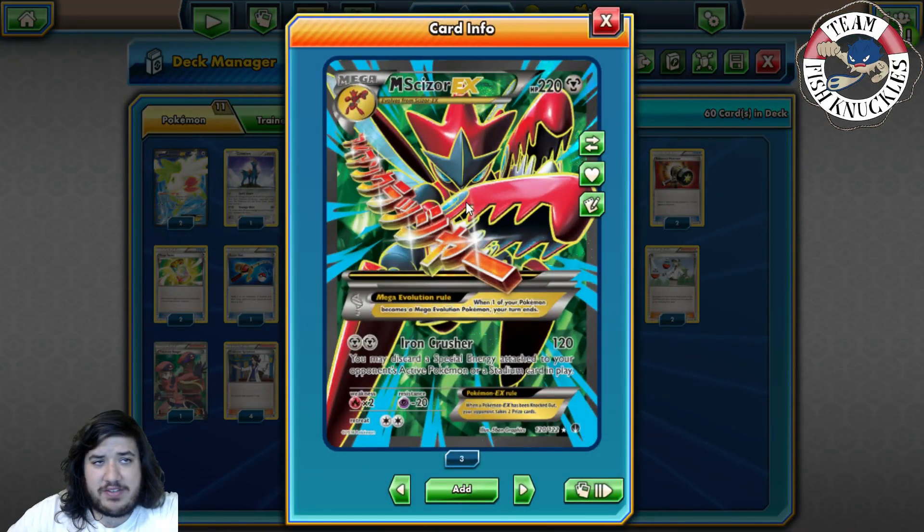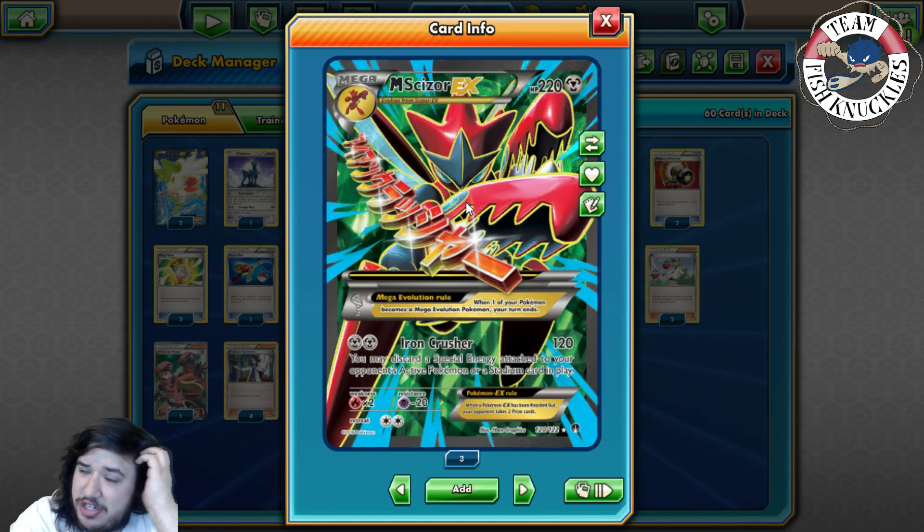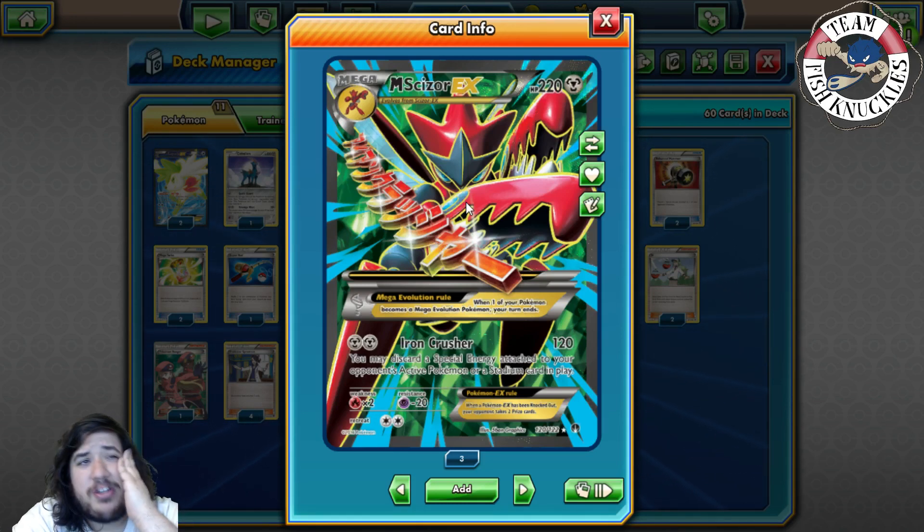Mega Scizor has 220 HP. Iron Crusher does 120 damage — that's the max damage we're doing; we're never one-shotting unless hitting weakness. Iron Crusher lets you discard a special energy attached to your opponent's active Pokémon, or discard a stadium card in play. Almost every single deck plays DCE or Double Dragon Energy, so the only decks without special energy are basically Volcanion and mirror. I'm opting not to play Shield Energy because you can't Mega Turbo it or attach it to Shaymin.